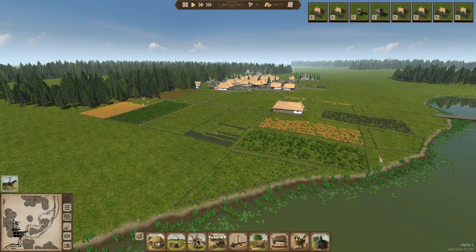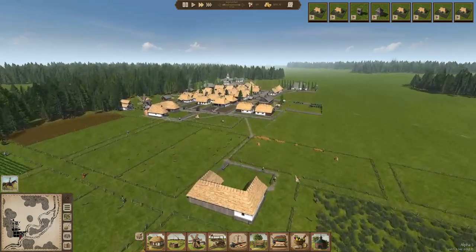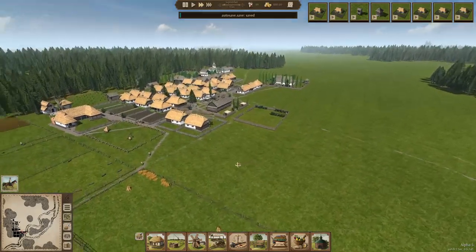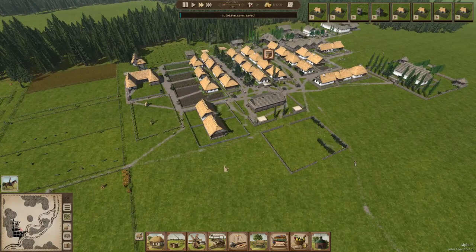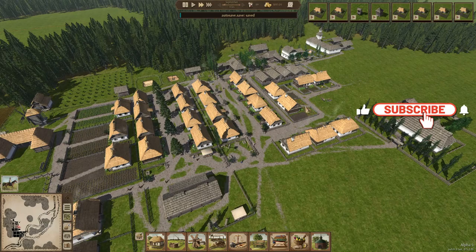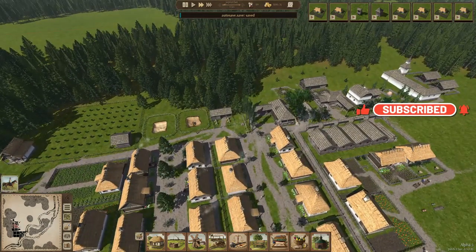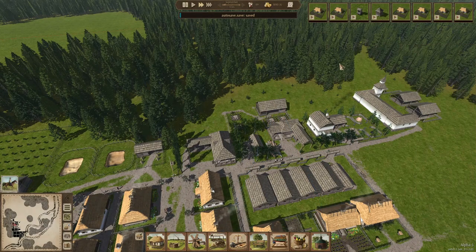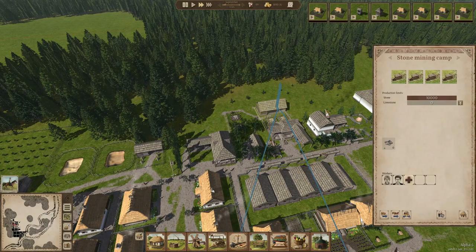Hey there, it's Patmos, and nice of you to join me for episode number five of our beautiful town series. Creating a beautiful town is quite subjective — things that I find beautiful you might not like so much, but for me this is what a beautiful town looks like: nice streets, nice cozy housing, things a bit organized but also still quite funny. This is what I enjoy and I hope you do too as we start to collect our stones.